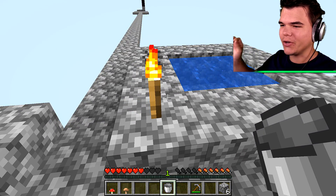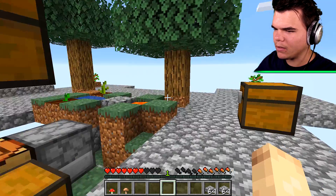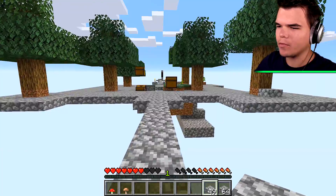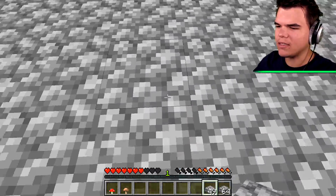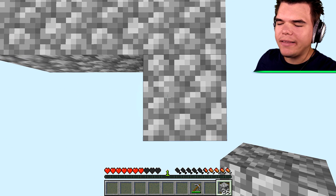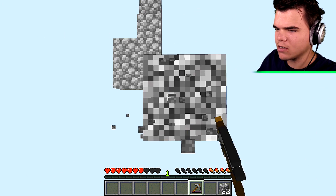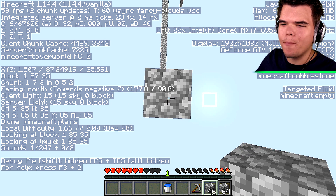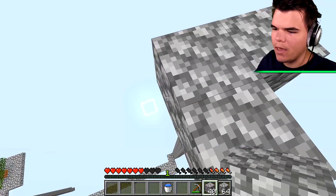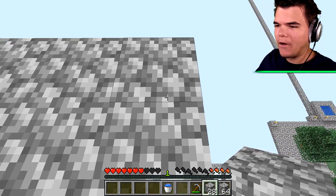Now that we have infinite water, all we have to do is create the mob grinder. We're going to need a lot of cobblestone mainly. Let's use cobble slabs to build a platform. I'm not going to build it here - this is going to cast a shadow because it's going to be tall. I don't want to be in the shade. We're going to build it here instead. So I think we've got to build up 23 blocks. I should probably bring a bucket of water so I can get back down.